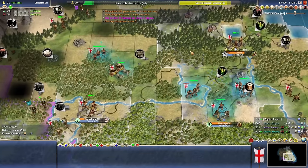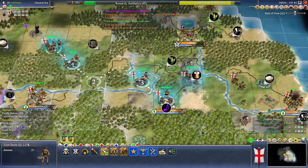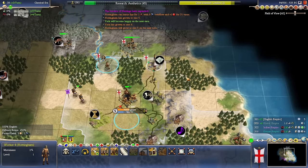I still have some units moving in this direction. Hastings' borders finally expand. We've got our marble, which is going to give us an extra happy everywhere because it's a luxury resource — that's nice.